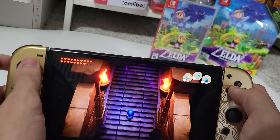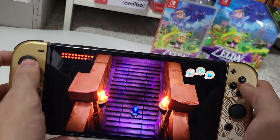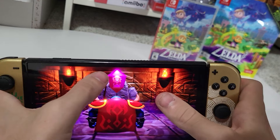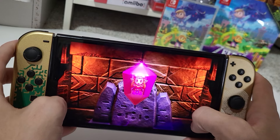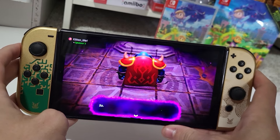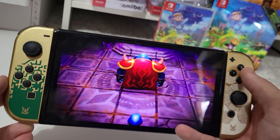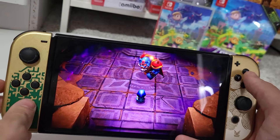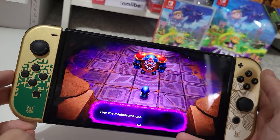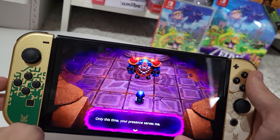I'm coming, Zelda! Where are you? There's some purple fog — that doesn't look good. There's Zelda right there — trapped, as always. It's you again. Ever the troublesome one. Can I just say this soundtrack is amazing? Nintendo does amazing on their music and their games.